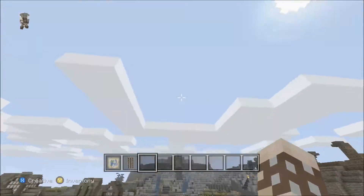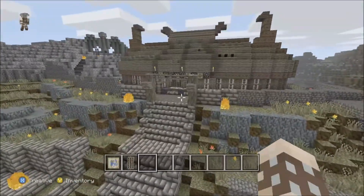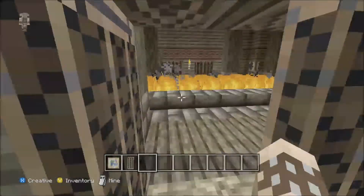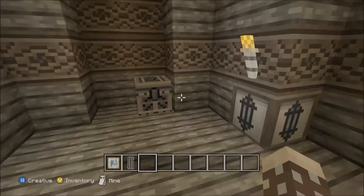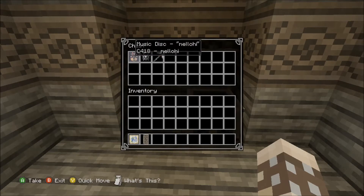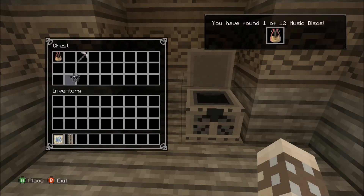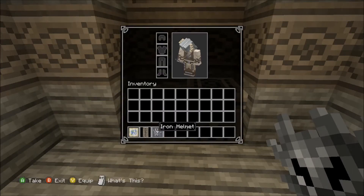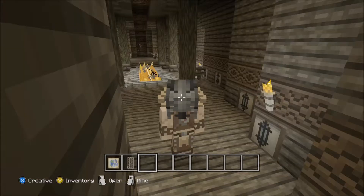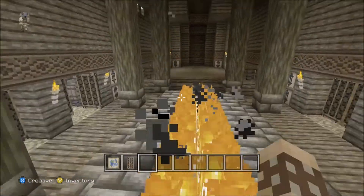Up here is where we want to go. This looks like a dead tree. Oh — fire. A chest. Let's see if there's anything in it. What do we have? Music disc, which is a fire. Iron helmet. And an iron — because I want to see what the iron helmet looks like. So inventory, we'll go throw this on. Looks like the same thing as the Dragonborn skin that we have.